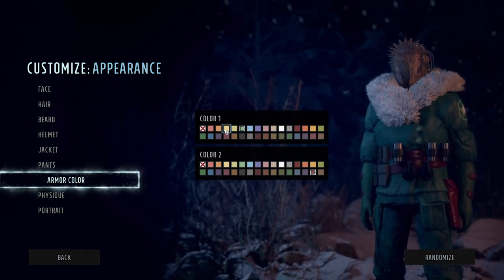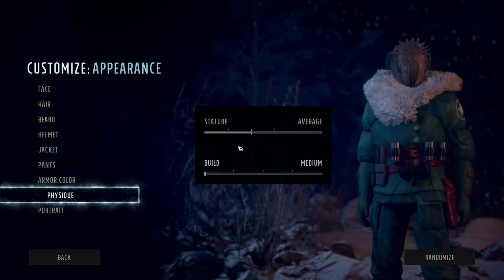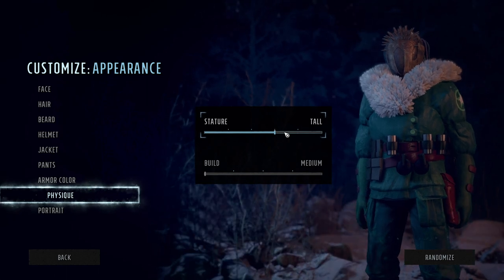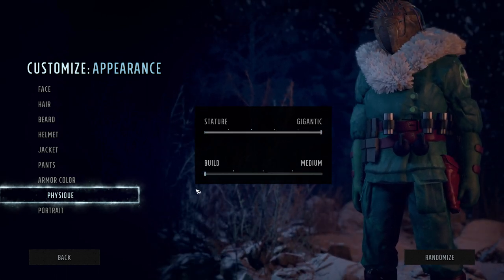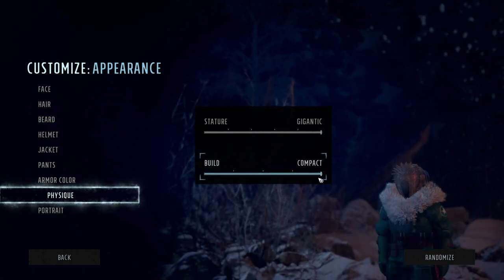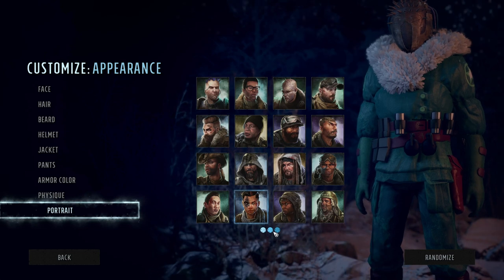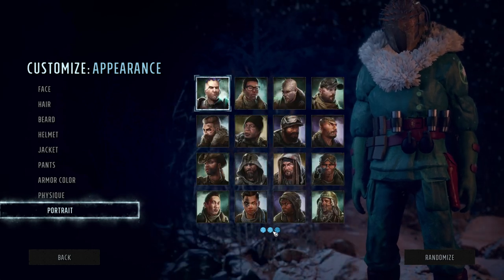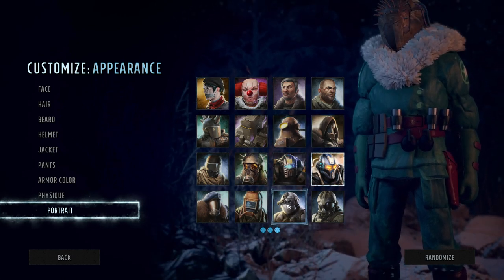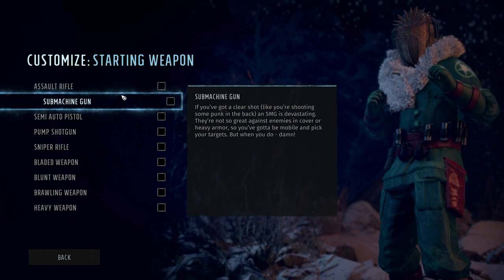We have physique, which goes from puny, small, average, tall, huge, to gigantic. Then we have build: slender, medium, jacked, muscled, stocky — and they also have a miniature option, which is awesome. Lastly, we pick our portrait. Depending on whether you're male or female you get different options, but there are some robot ones if you're looking for something more gender neutral. And that's it for appearance.